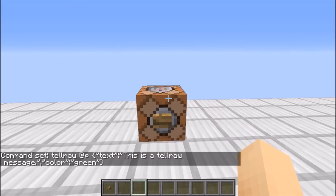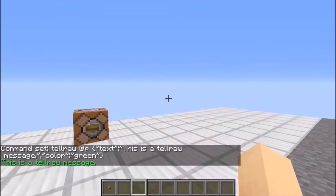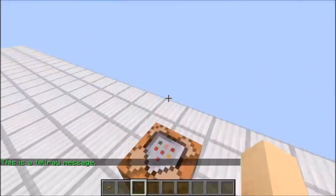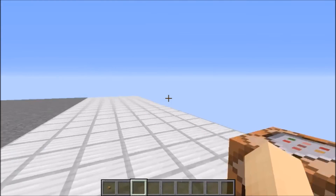Then press enter. Now 'This is a TellRaw message' is in my favorite color, green. So now that I've taught you all that, that's basically all the things you need to know for making basic TellRaw messages. If you want me to get a little more in-depth and detail on this stuff, make sure to leave a like on the video, and I will see you guys in the next one.